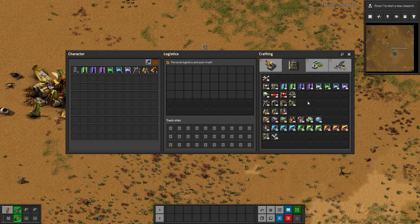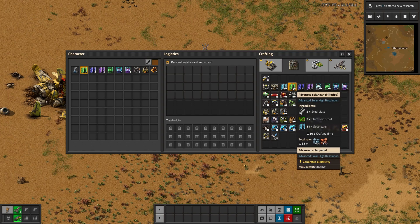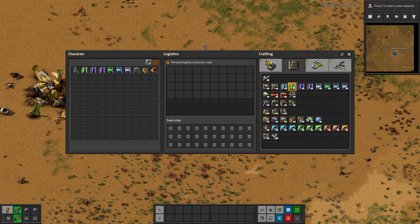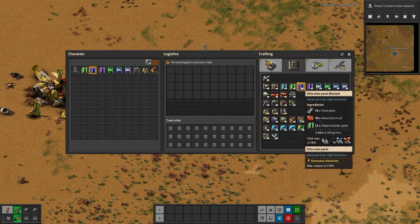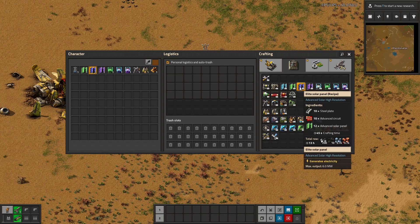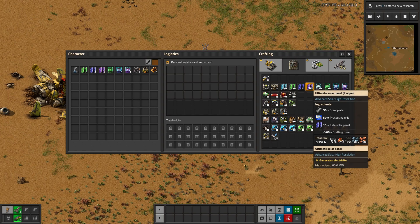They are pretty expensive though. The first tier requires 11 normal solar panels, 5 steel, and 5 electronic circuits. The second tier needs 10 steel, 10 advanced circuits, and 12 of the first tier — so in total that's over 100 solar panels. The third tier requires 15 of the second tier, plus 50 steel and 50 processing units. Basically this is just condensing a ton of solar panels into a smaller space — it's not making them any cheaper, aside from space.